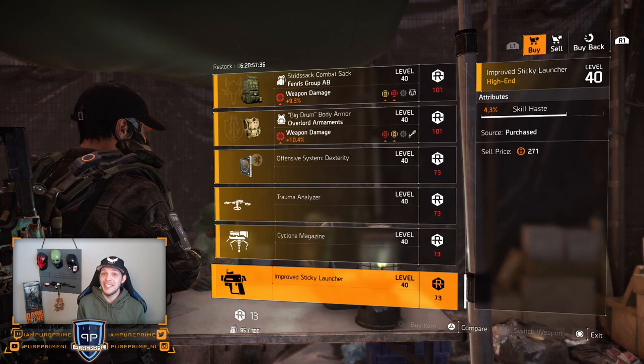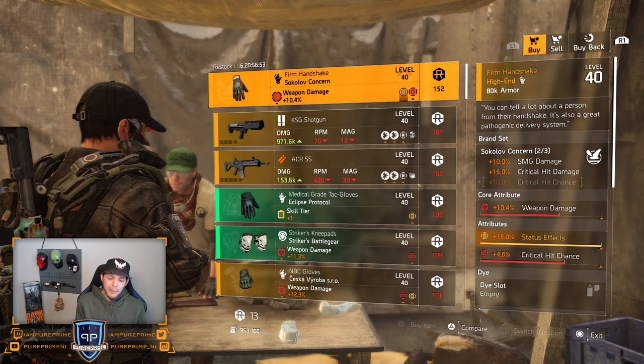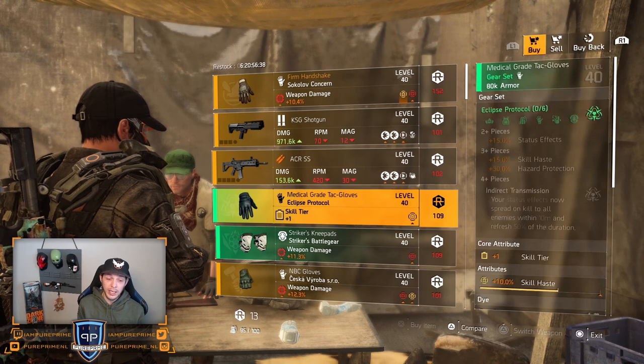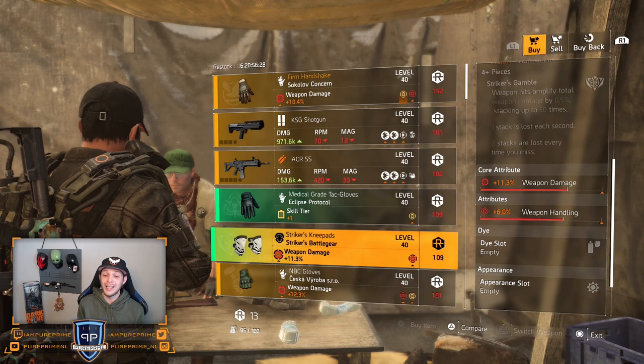Last DZ — DC West. First thing we can pick up are the Firm Handshake — in my opinion just leave them here. They're pretty nice with the 4.6% critical hit chance so you can roll that weapon damage to the max cap, but I don't know about the DZ costs. KC Shotgun — no thanks. ACR-SS — same, leave it here. Eclipse — crafted, never buy it. Striker knee pads could be a lot better, especially because you have weapon handling on there and 11.3% weapon damage isn't that great.